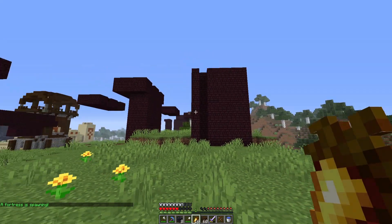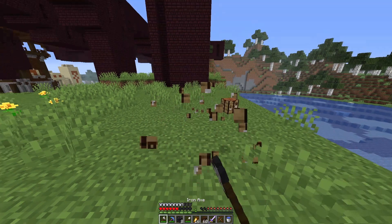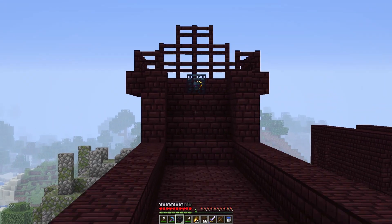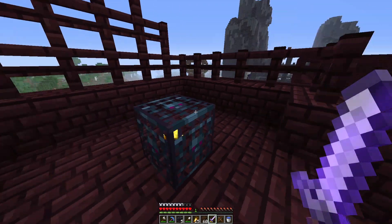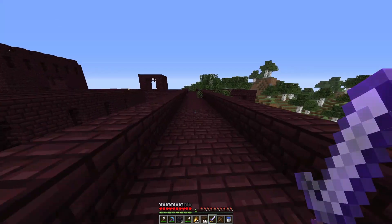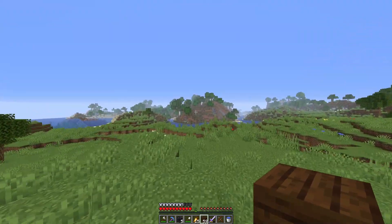A fortress spawned — this is our first one and it is absolutely massive. Ancient debris just spawned here with it! And an actual blaze spawner spawned inside. We can get our blazes here — I hope it works. Unfortunately, I don't think these are actually spawning blazes. That nether fortress was kind of anticlimactic, especially because we couldn't get blazes from it.